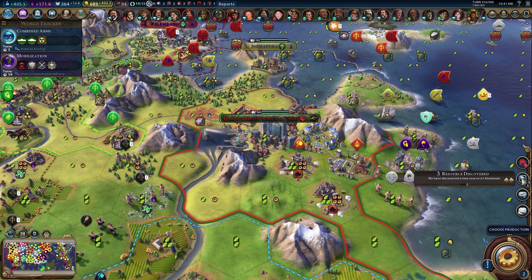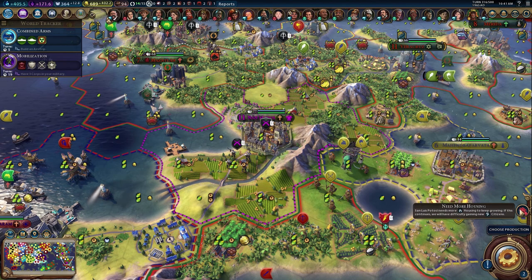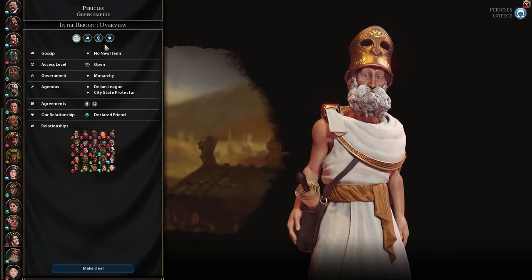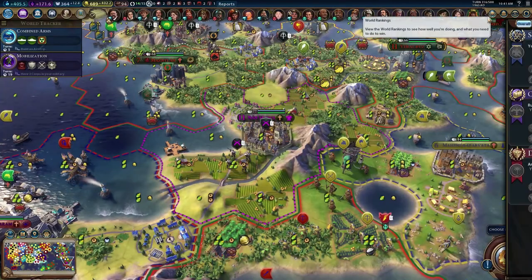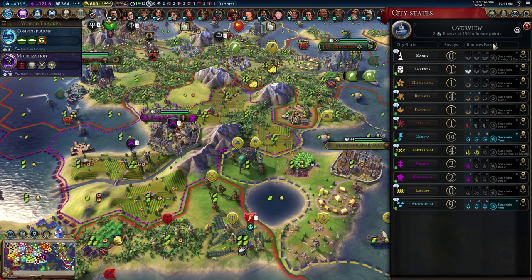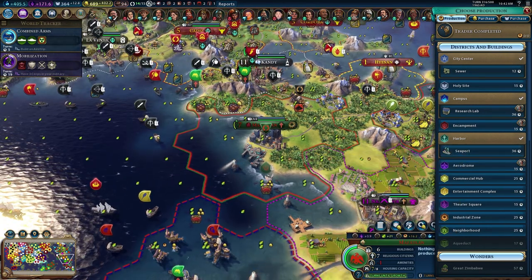We discovered aluminum, we know about all that. We completed a quest and got one envoy for Nan Madal. Civic boost for mass media — cool. San Luis needs more housing. Why does an AI hate me? They're recruiting my city states — was it Nan Madal that I just happened to grab? I don't know what they're mad at me for — if you don't tell me why you're mad, I can't help you.